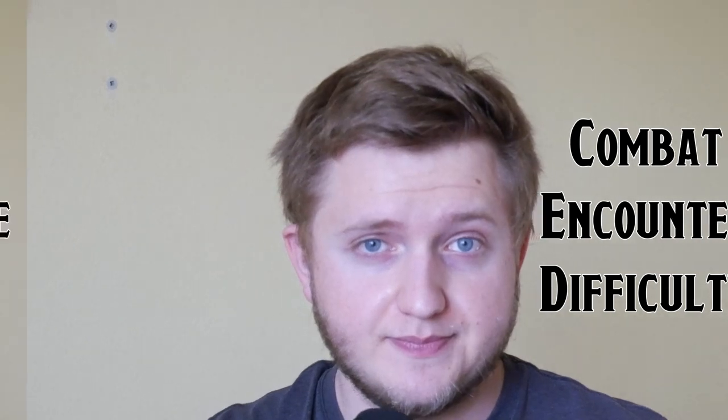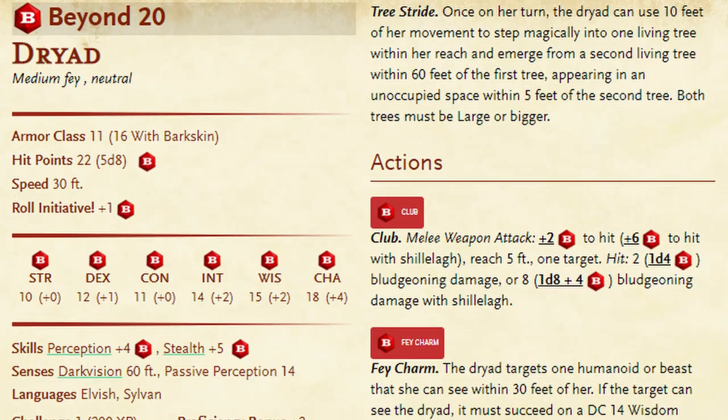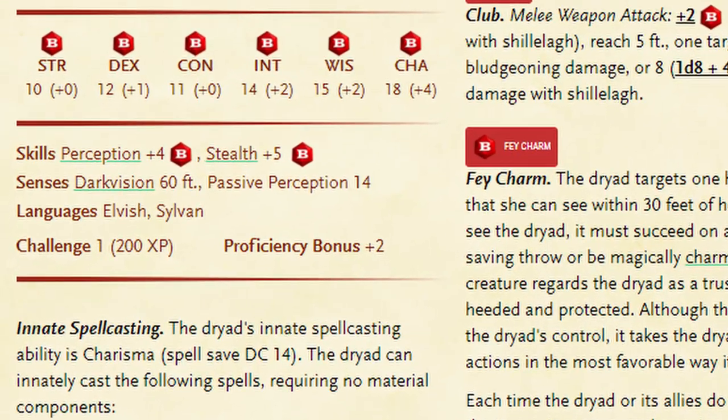And we need to talk about combat encounter difficulty. You may be familiar with CR, or the challenge rating. This is a number given to a monster that represents the difficulty your party might have against them. At a glance, this should give you an idea of how powerful a creature is. A good rule of thumb is that a 1CR creature is about a medium difficulty for a party of 4 level 1 characters.